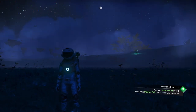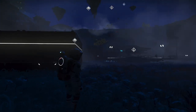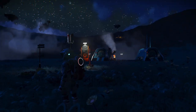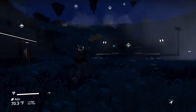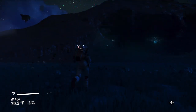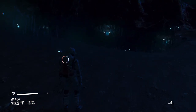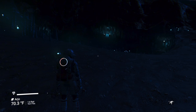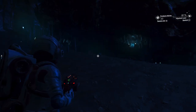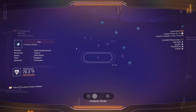We're right near our base on our home planet. It's an eerie night with the fog rolling through - very pretty. We just need to find a cave; a lot of times these places are near caves. We want to make sure we have our laser - good deal, we're all set. Have we discovered all the animals on this planet? We have not.